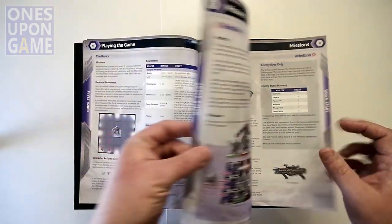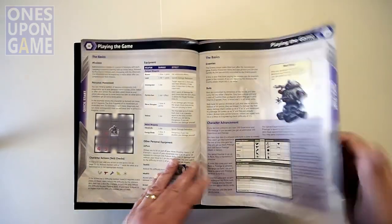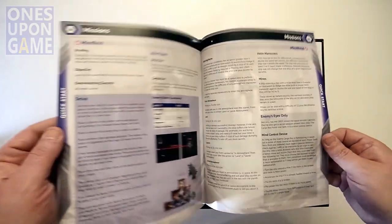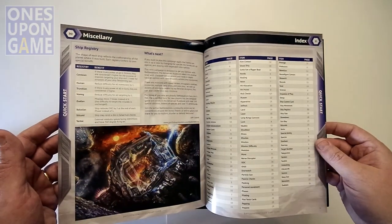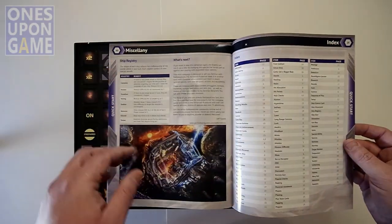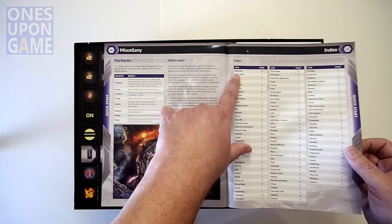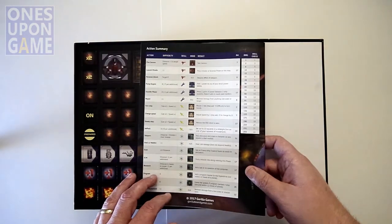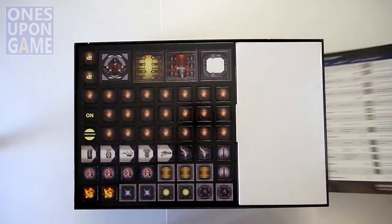So here are your missions. The rules go to page 11 and then the missions start on page 12, going all the way to the end, except for the miscellany at the end. There is an index, which is awesome — a keyword index. And there's an action summary on the back so you can refer to it.